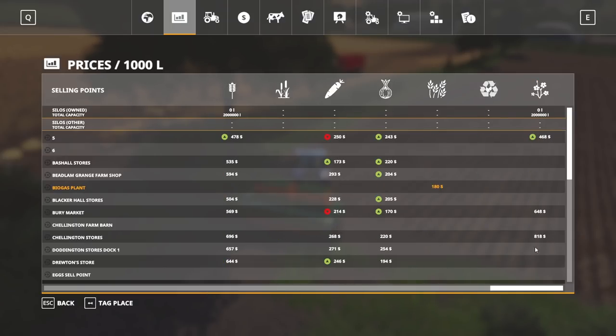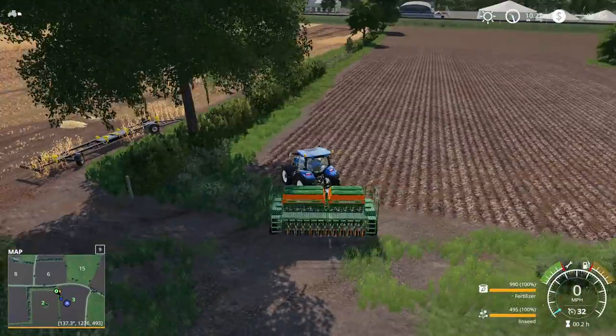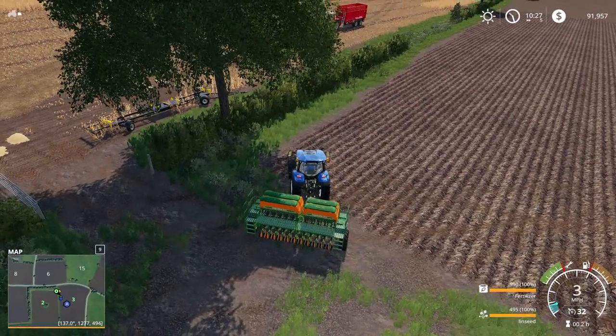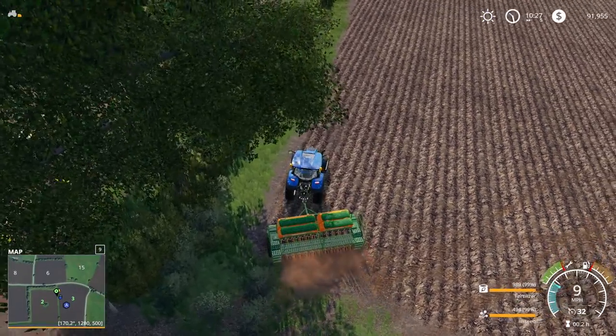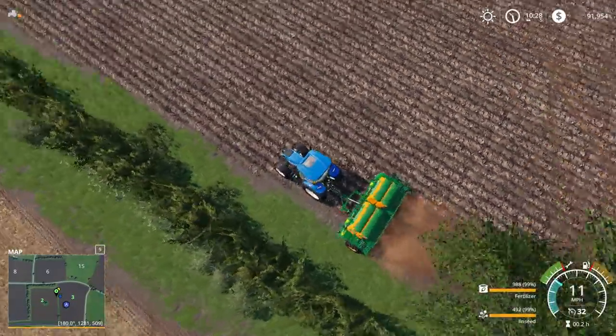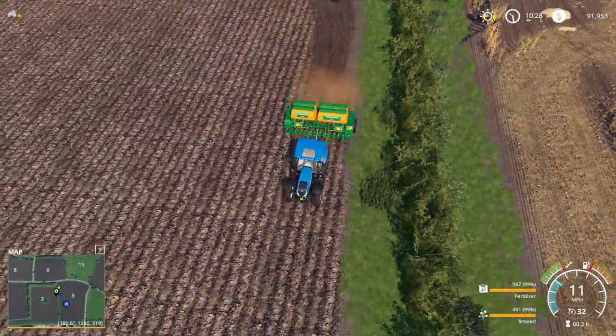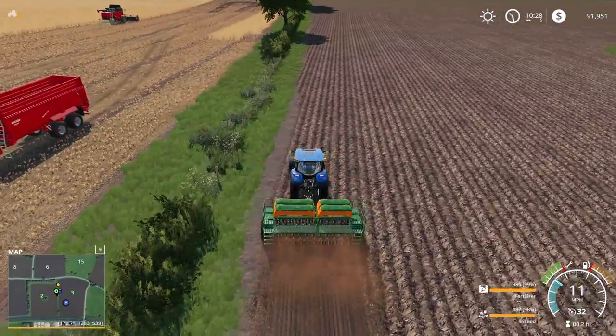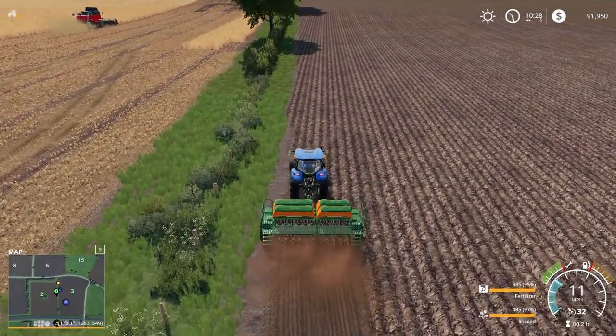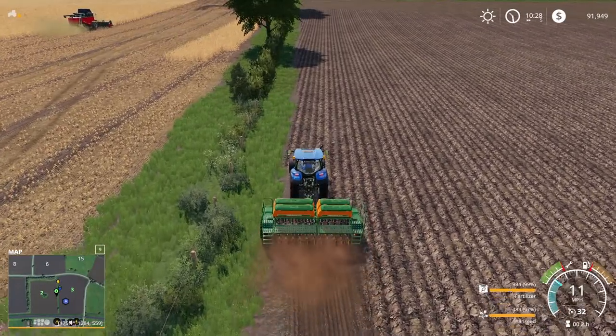Linseed — okay, so it's probably similar to wheat or barley on yield. Yeah, we'll go ahead and plant some of that. I do want to do some onions and carrots as well, but maybe not in this big of a field. This is a direct drill, actually, that we have here. So if we didn't want to plow that field next door, we could just go right over it with this. For the longest time when I started my No Man's Land series, I had the same seeder and I just kept forgetting that it was a direct drill.